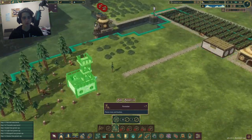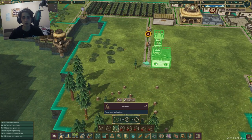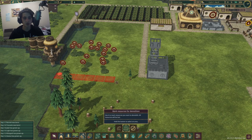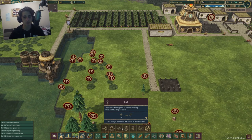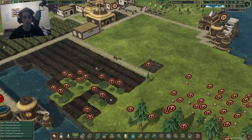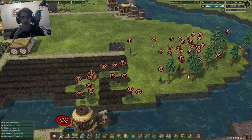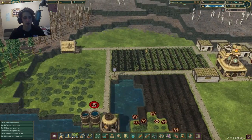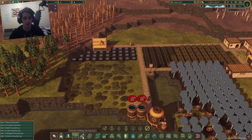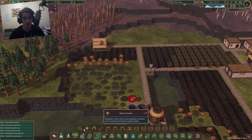We can unlock the forester! I'm going to plop the forester over here, which means I can now get all of these demolished. I can plant some birch over here - this will be my birch area and this will be my pine area. It'll take some time for them to clear all of this, but that also means I can now plant blueberries over here, which is another fantastic little resource.